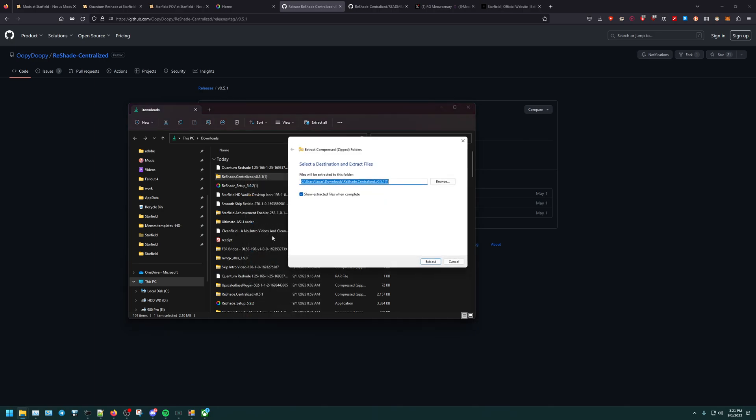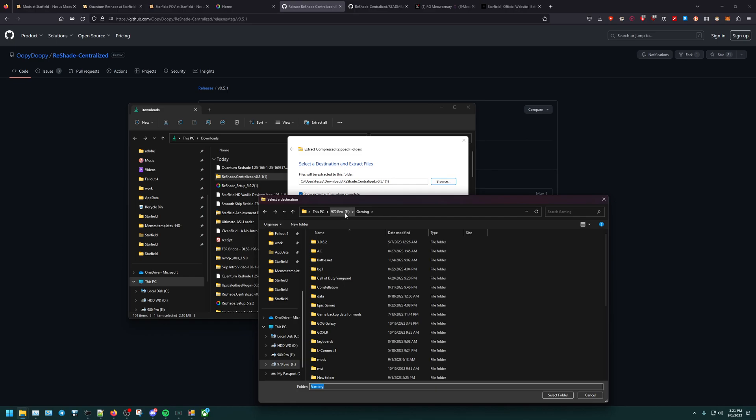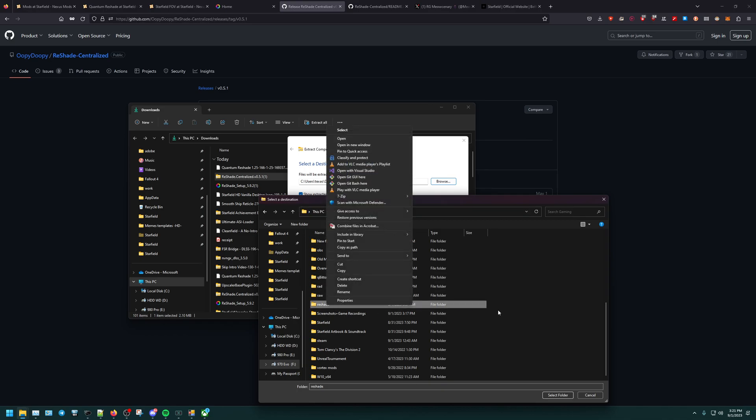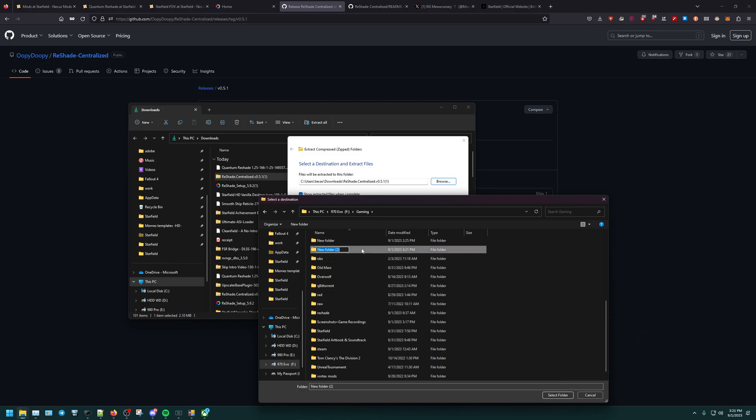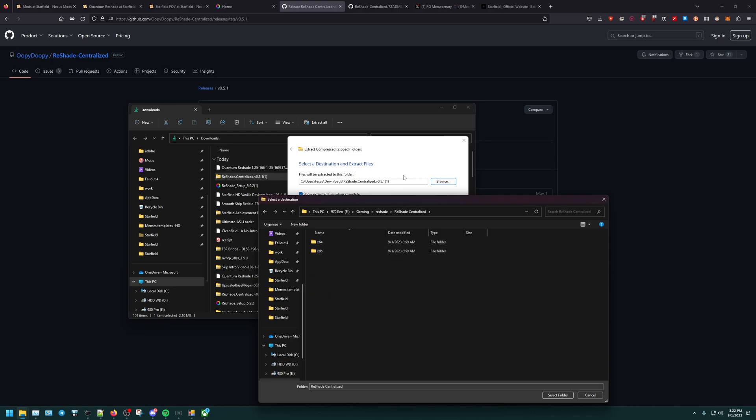I don't like to extract my stuff onto the desktop — it's one of those little weird things. I have a drive specifically for gaming with a section called gaming. So go ahead and create a section; it'll make it so much easier. Go to whatever file section you want, go ahead and create a new folder, and I like to call it Reshade. It makes it so much easier to keep everything in one centralized location in case we have to get back to it.